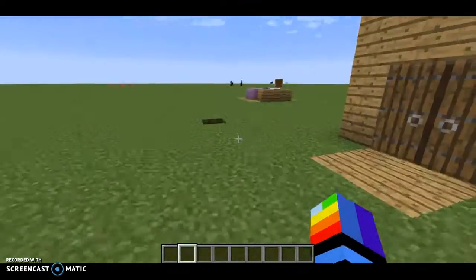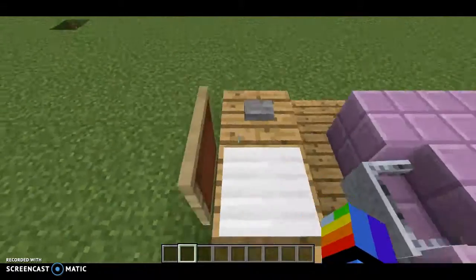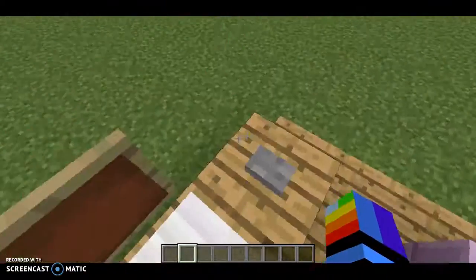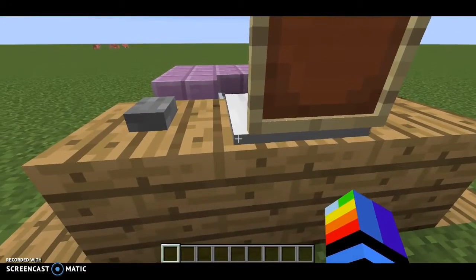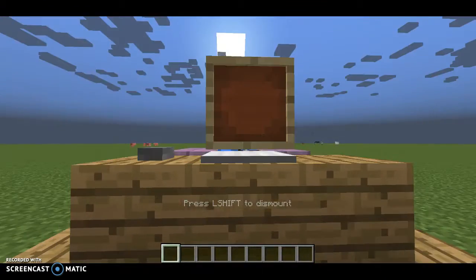I just finished showing you guys how to make this chair over here. I also made a computer — you just have to place a keyboard, mouse, item frame, and put that behind here on the outline, and then you've got a nice computer and you've got your desk.